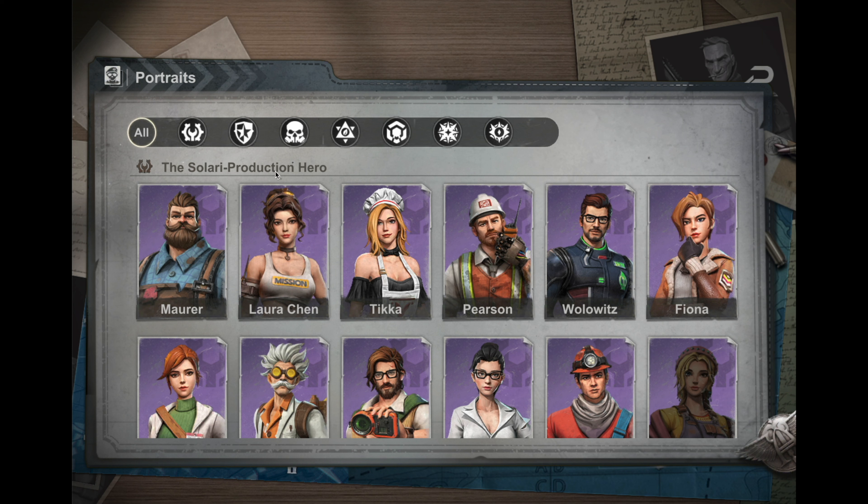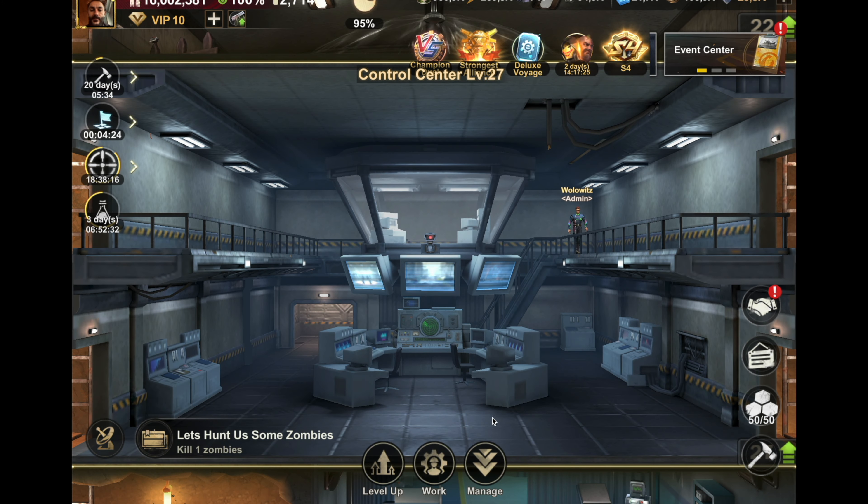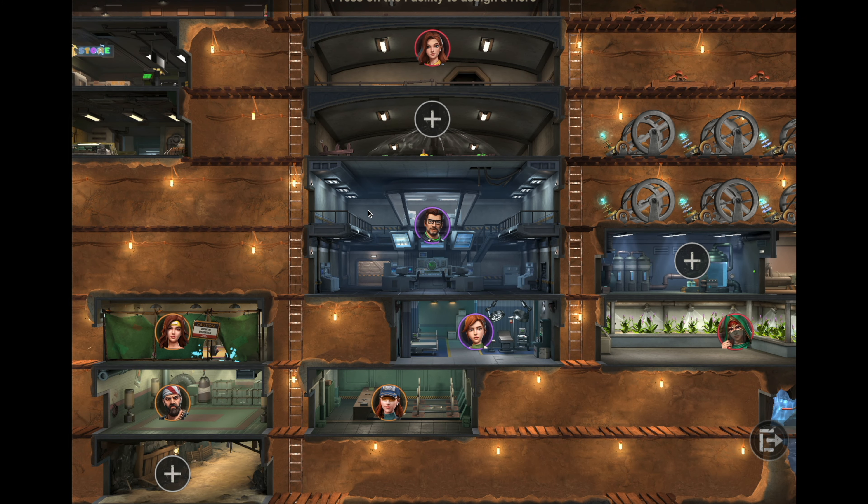Welcome everyone. Today we are going to talk about which Solari production heroes to put where to get the most profit from them. First, go to your control center and click on Manage, and here you can see all the Solari heroes in their corresponding facility.